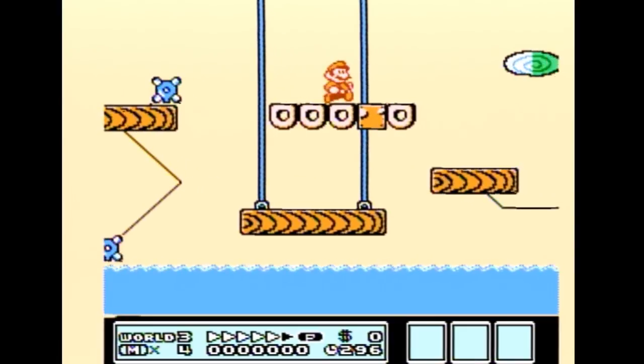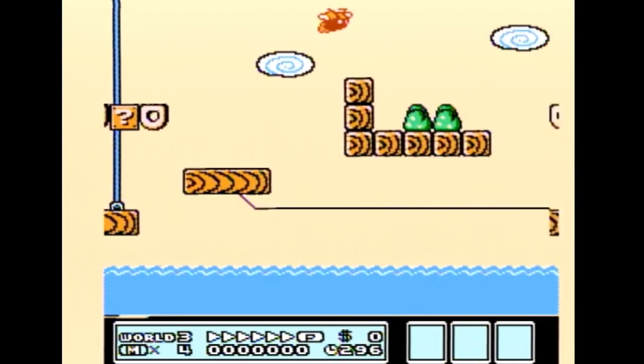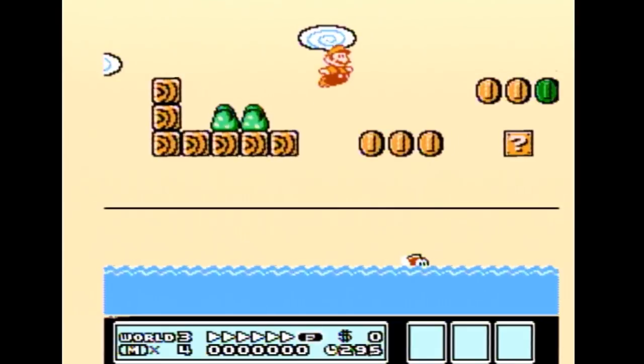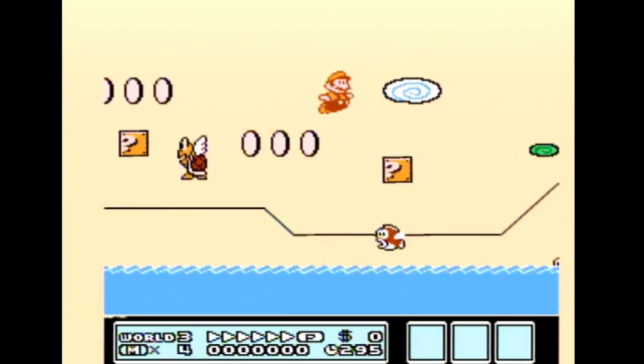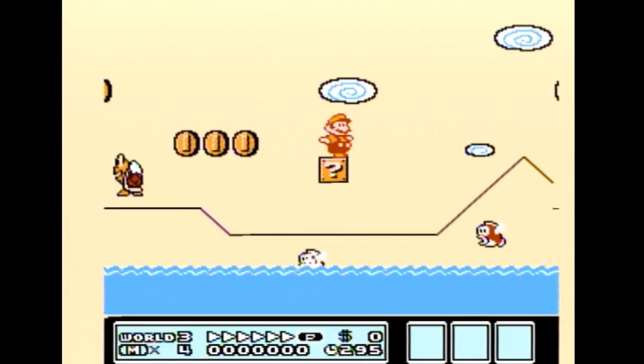You'll now build P-speed on the last donut and do a medium jump to the next two bushes, and from there do a full big jump to the second question block. This next part gets a little annoying — depending on how fast or slow you built P-speed will determine where the fish is that you land on when you jump off the second question block.